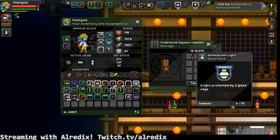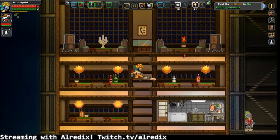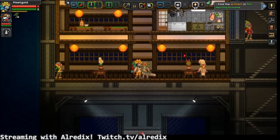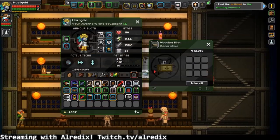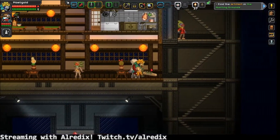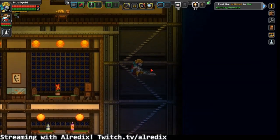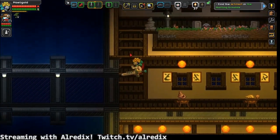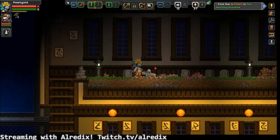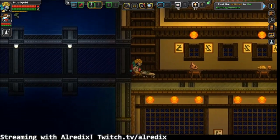I have been told that the more complicated it is to make an item, the longer it should last. It lasts longer, and it usually gives you really good benefits. That much is, of course, should be worth the effort. Otherwise why? But I didn't know that it has the timers a little different.